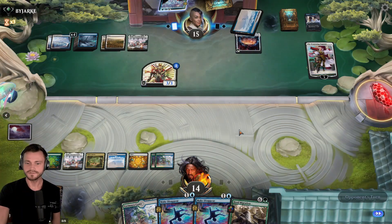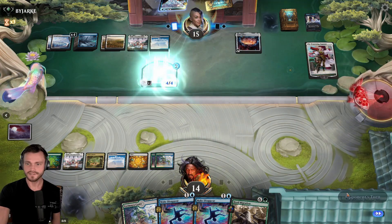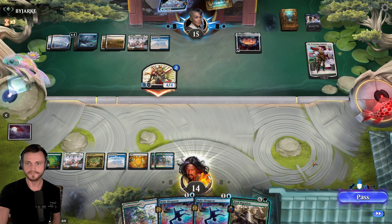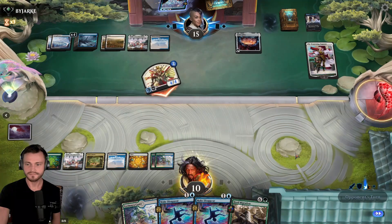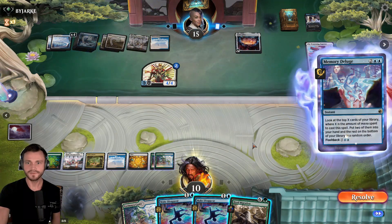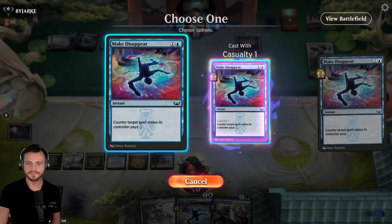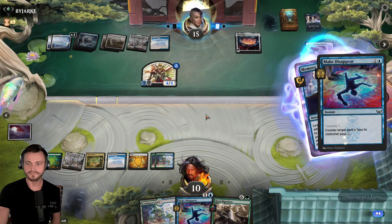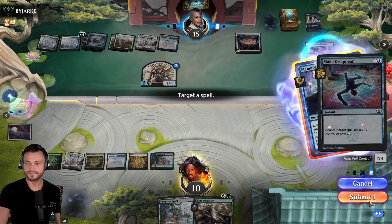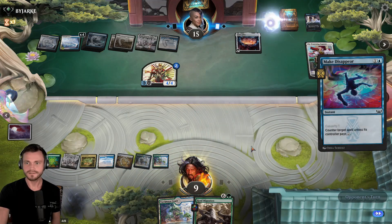Brutal. Now the opponent gets a full price deluge off. That's tough. They get another counter in first strike. Take four more. Down to ten. Full price deluge right now. And we can actually play both Make Disappear — they don't have enough mana. They pay for one. And we'll counter it a second time. Let the top deck wars continue.